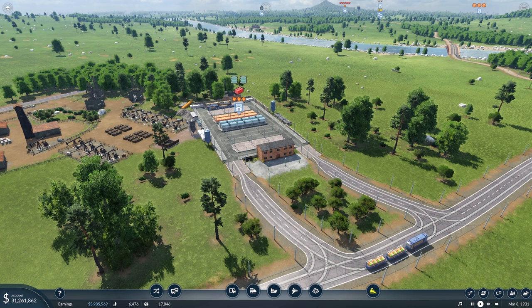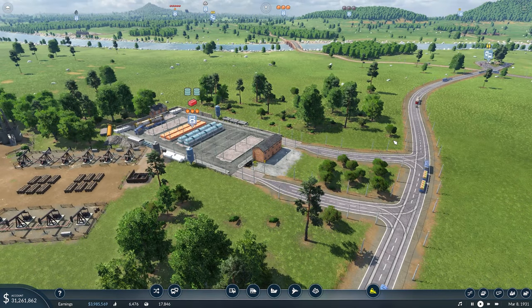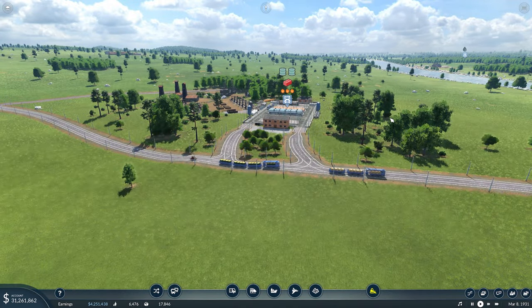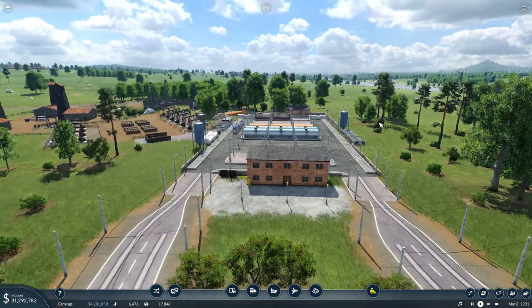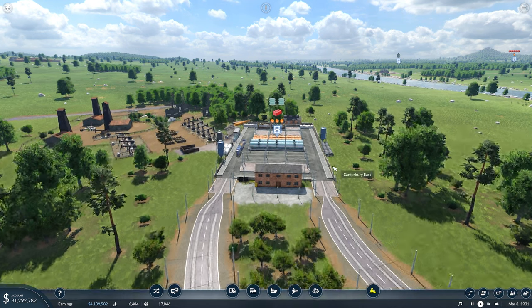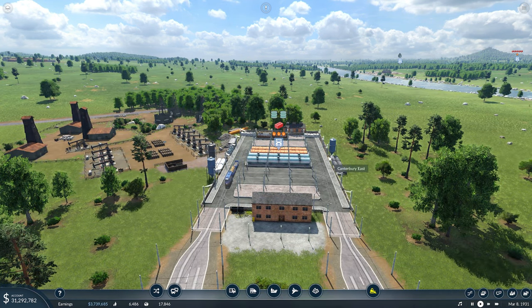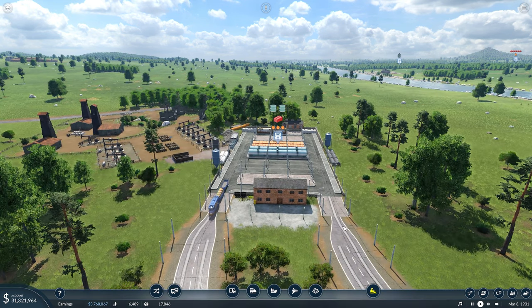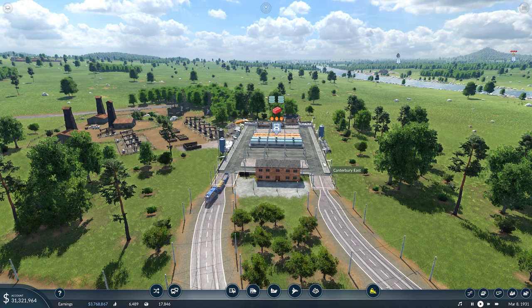Hello everyone, welcome to episode number 8 of the Only Trams Transport Fever 2 series. I wanted to start off today's episode by showing you what I'd done with this truck stop. Believe it or not, I played around with this for so long to try and make it work, and I actually found out that by putting the truck stop this way around, it enabled me to have the entrance one side and the way out the other side, meaning that the trams, when they come in, they'll pull into the platforms from right to left here, and then go out, and none of them cross over.